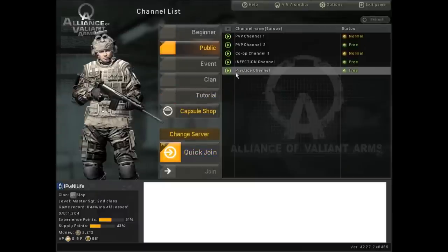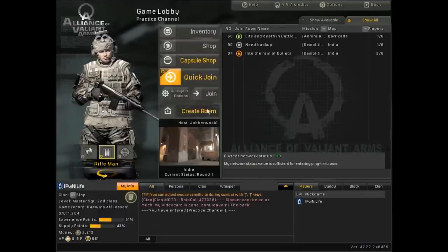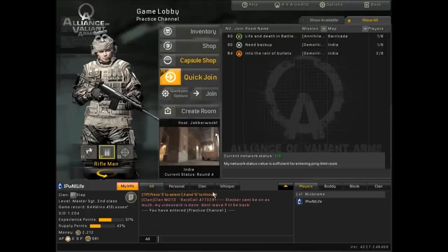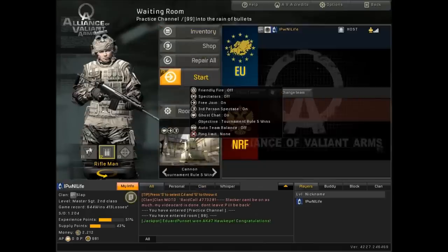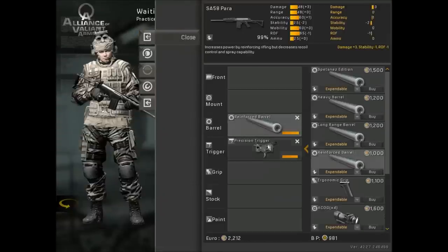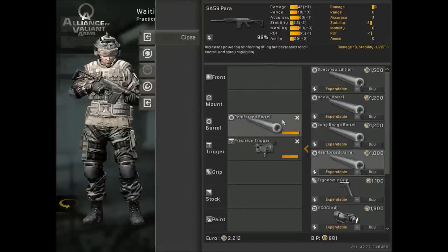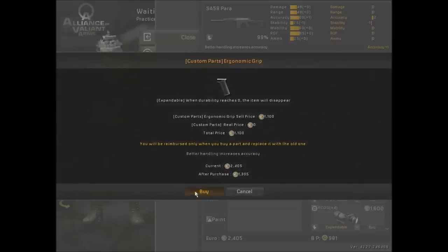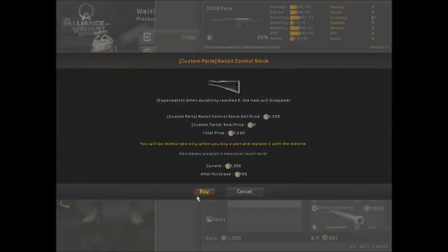Alright. Let me just go back to the practice channel because my AVA did crash — sadly, it does crash on the 1,200 dollar computer. Alright, so I wasn't lying — these are my mods. Now what I'm going to do is get rid of the Reinforced Barrel, grab the grip and the stock.